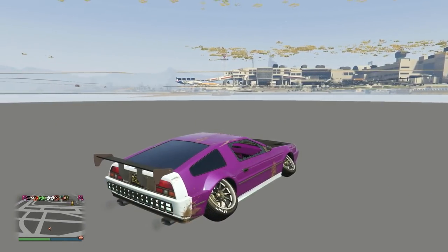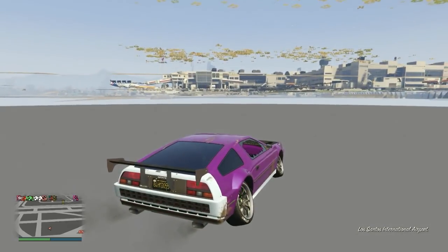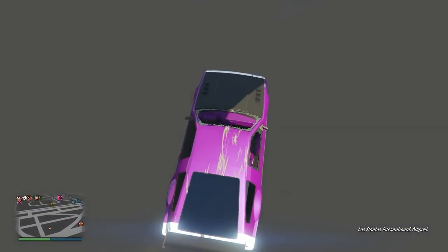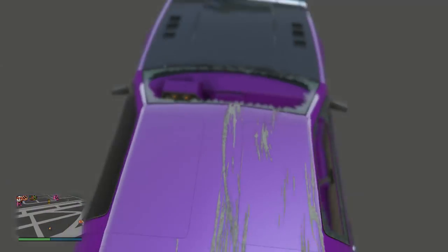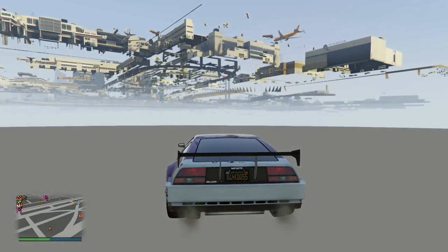This is the exact spot where you want to drop — boom, right here. Take off hover mode by pressing X or A, and you should spawn right there in the nightclub. Wait for the mini-map — look at the mini-map — boom, it goes dark.